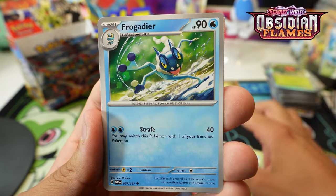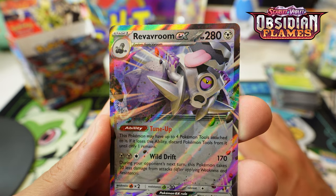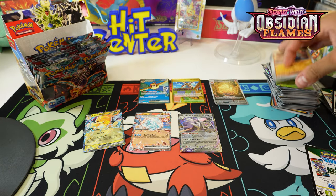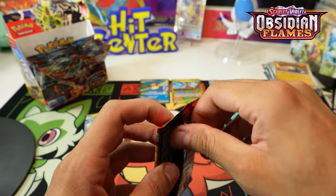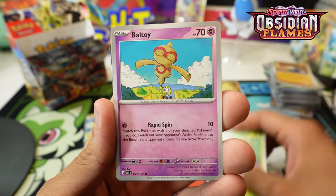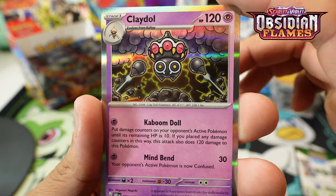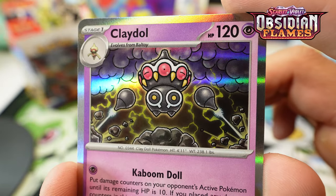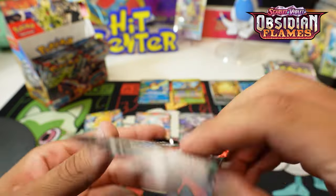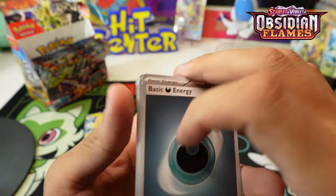Pidgeotto, Drillbur, and Revaroom EX - our third EX, let's go! With those little stars, pretty sweet. I think we can expect at least two more of those as we're almost hitting the halfway point. Oh man, I still want a Charizard. Toadscool, Smoliv, and Claydol - which is a really cool regular holo. I think the Claydol is the best Scarlet and Violet Obsidian Flames regular holo.